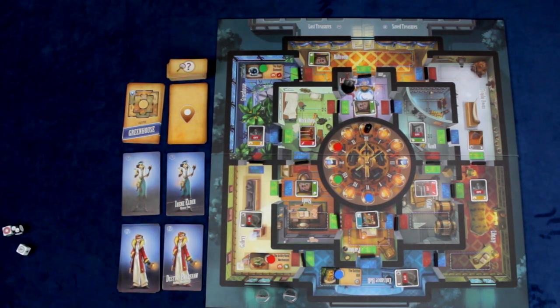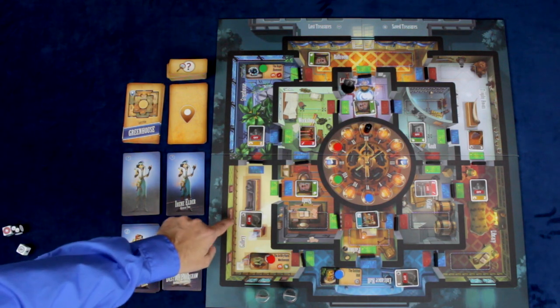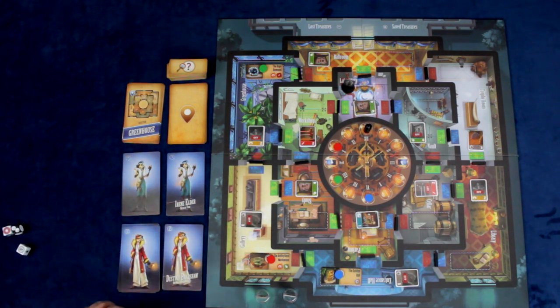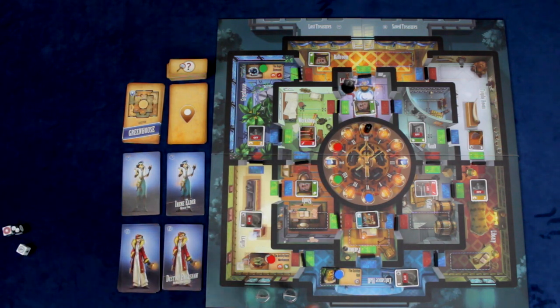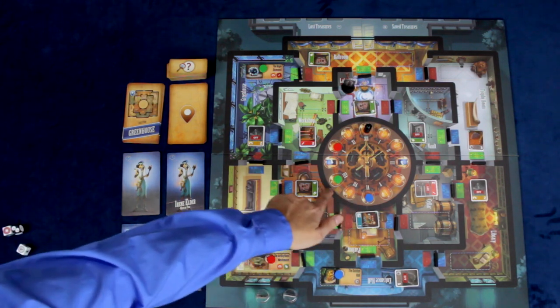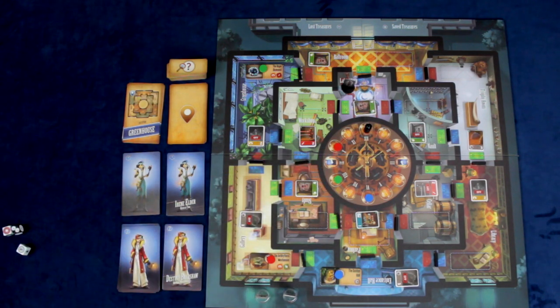The game is set up at the beginning randomly with half of the traps in the Citadel currently in an off position and half that are on. You also have three treasures currently on timers, which are represented by particular colors on the clock.